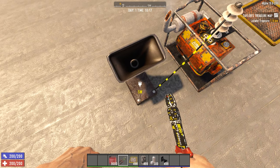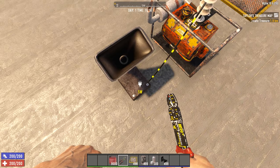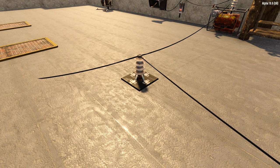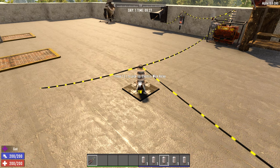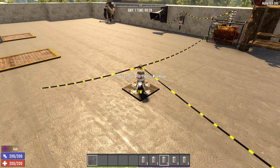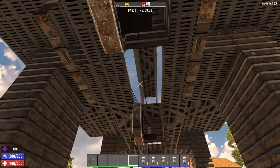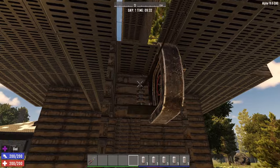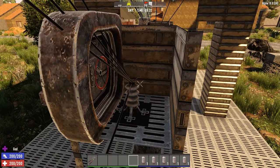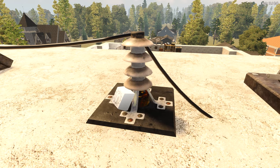Next up, we have the speaker. The speakers make an annoying sound when powered, which can attract nearby zombies — and that's all they can do. A much more interesting block is the wire relay. Unlocked at Advanced Engineering 3 or with the basics of electricity schematic, and using 1 watt of electricity, they allow you to extend wires or manage your wire placement. These are the key to wire management. If your wires are messy, use relays. If you need more connections, use relays. If you need power to be further away, use relays. If you're doing any kind of complex electrical system, you'll need a lot of these.